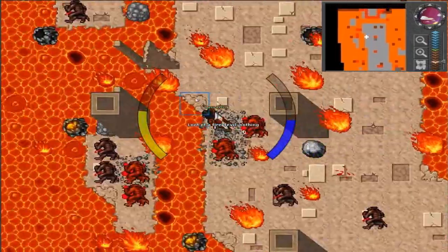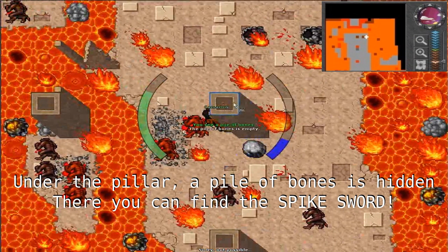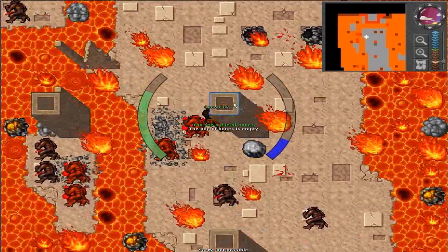You also need some avalanche and icicle runes, especially if you're going with a knight or any other free account character — whether knight, druid, or sorcerer. If you're a paladin, you just need a stealth ring and some distance weapon and you're good to go, and maybe some avalanche runes as well.